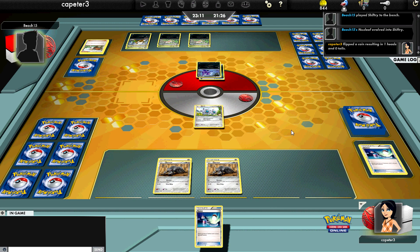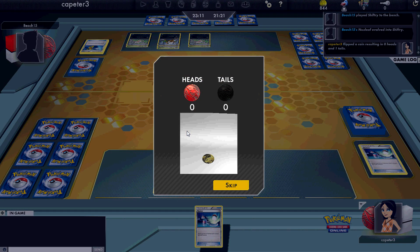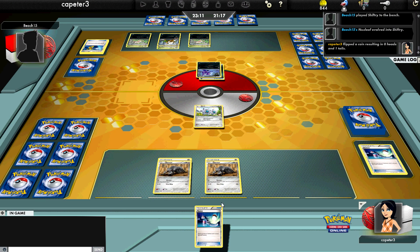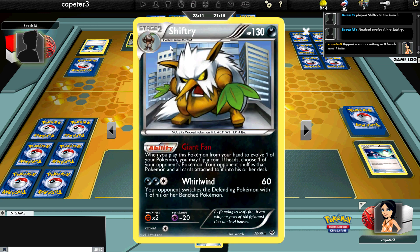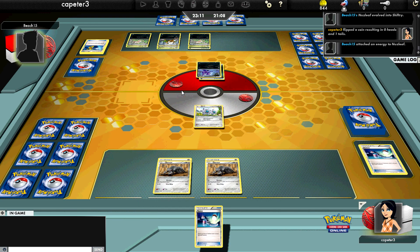Shiftry's Giant Fan attack: once during your turn, when you evolve, you get to flip a coin. If heads, you get to choose any Pokemon on your opponent's field and shuffle it into the deck. So he used the Devolution Spray, puts Shiftry on the other one, flips tails, so that one didn't do anything.